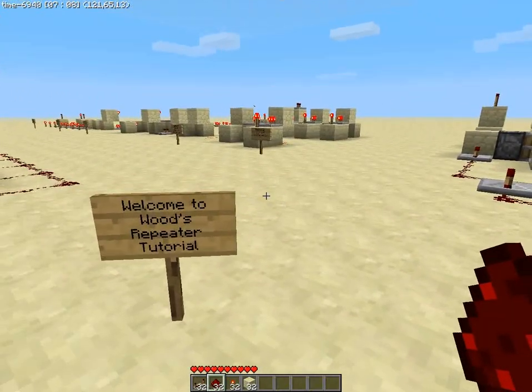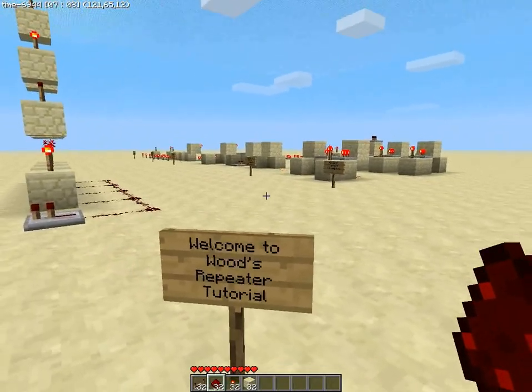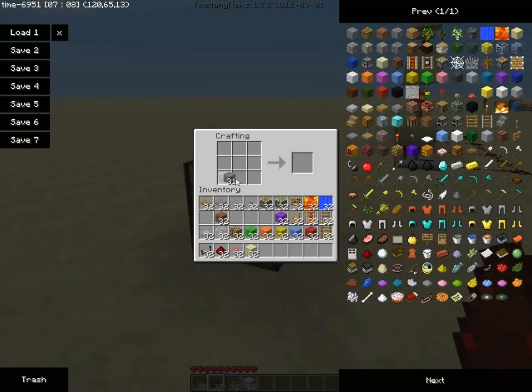First, a repeater: you craft it with three stone — not cobblestone, it must be smooth stone — two redstone torches, and a redstone dust. That gives you a redstone repeater.